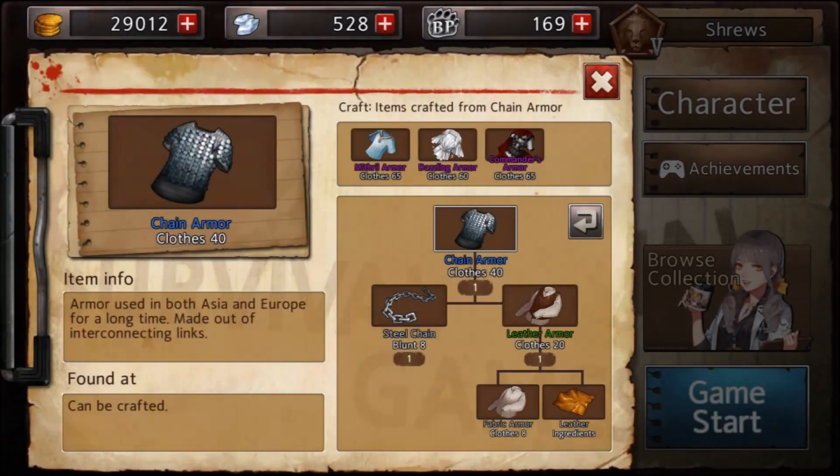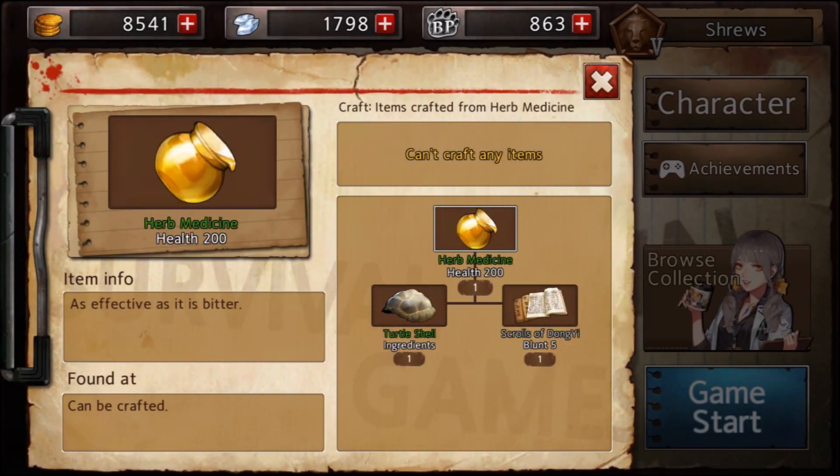Next is herbal medicine, and this one might not be too intuitive. There's a threshold where burst healing becomes much less effective than sustained healing, and when you're reaching up to 200 HP burst healing with only one use, that's where you cross the line. Scrolls of Dongyi give you some of the best healing options in the game — acupuncture and ten tonics — which only requires one extra item compared to herbal medicine. Burst healing is very effective at the 100 HP range, but once you hit that threshold, frequency of healing matters more than a single large instance.